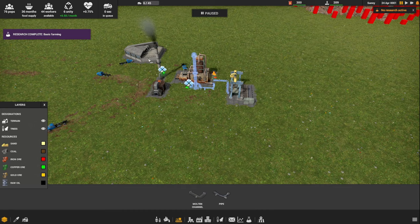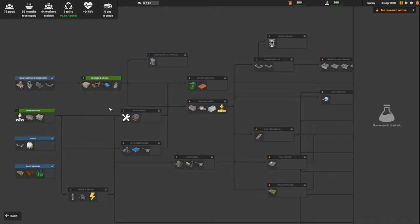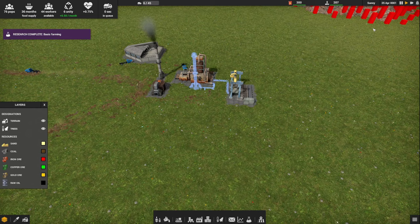Research complete - basic farming. I'm going to pause and pick another research. What was the next one we wanted to do? Construction - right, we've got construction and power and beacons. I think beacons are third. Let's do construction so we can get construction parts - that is off and running.